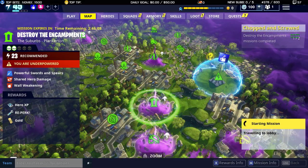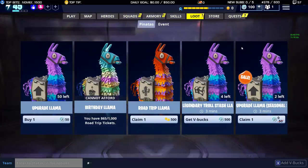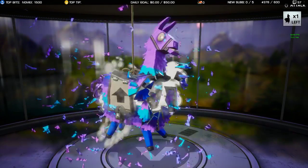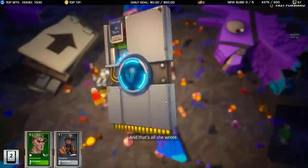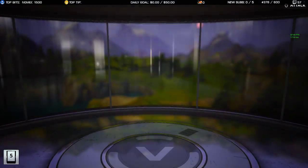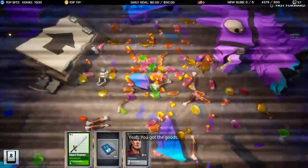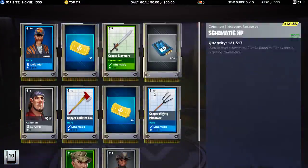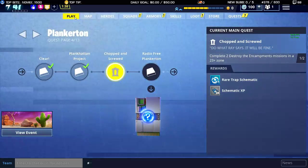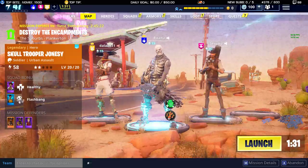I'd grab those two free llamas before the reset on the far right. Can I do it now? Yeah, go ahead and cancel back out. I didn't even notice you had that. You don't have to open them. What time is the reset? Eight. Oh, that's soon. Did it kick me out when I did that? No. Oh, I have to go to map.